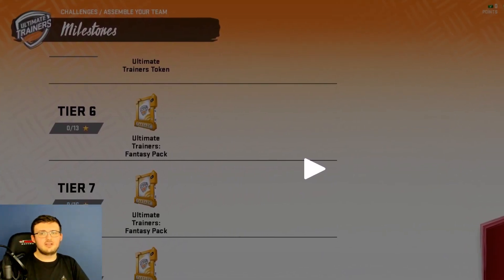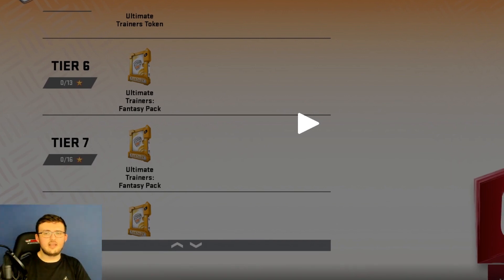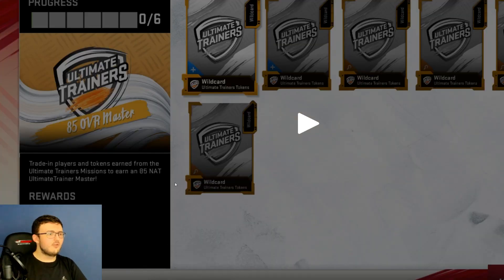Unlike previous years where you got a level-up token every single time you leveled up your account, that is no longer going to be a thing. You'll get it every so often - they said though every single upgrade will be an important upgrade, meaning it will be a big upgrade. It's not just going to be plus one acceleration. You have Challenge Assemble Your Team Milestones with Ultimate Trainers and Tiers - as you get different stars, you unlock different things including Ultimate Trainers Fantasy Packs.